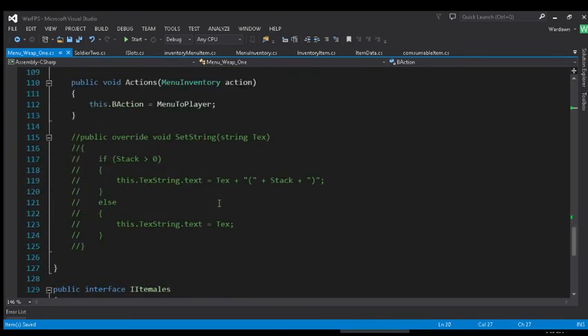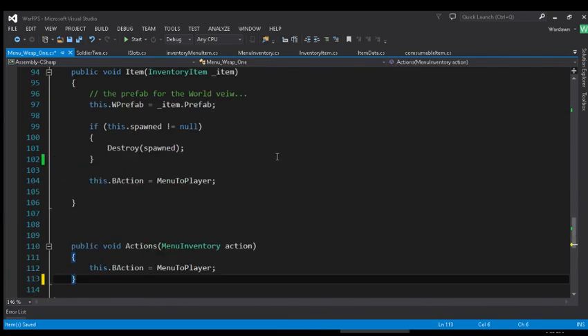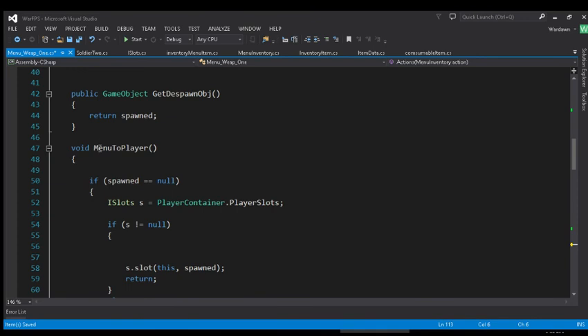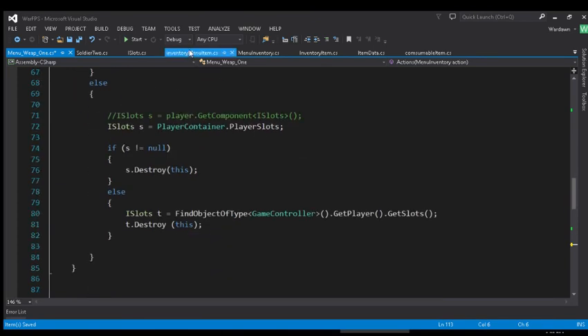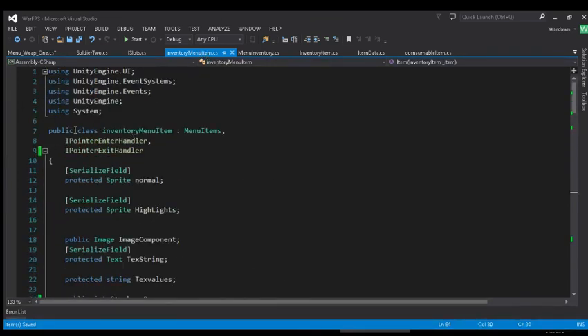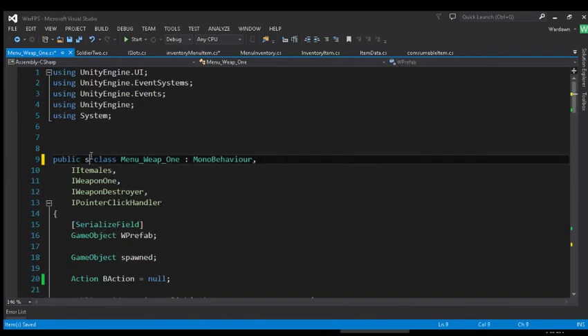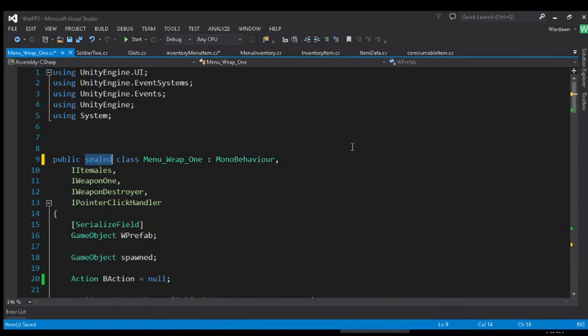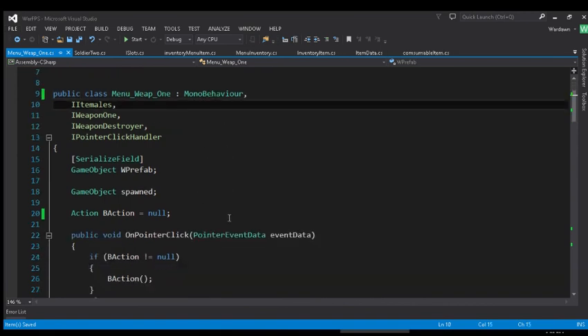We don't even need this function right here. A very important thing - a lot of these functions aren't overrides anymore because they're not virtuals or anything extended from another script. This inventory menu item when I first introduced it was abstract because I was overriding it, but I didn't want it to be abstract anymore so it's no longer abstract. The same with menu one right here - I added a public sealed class, which I'm pretty sure isn't going to give you a problem for the sealed keyword, but it could come up on the compiler and not like it, which would be heartbreaking - but that's how that works.